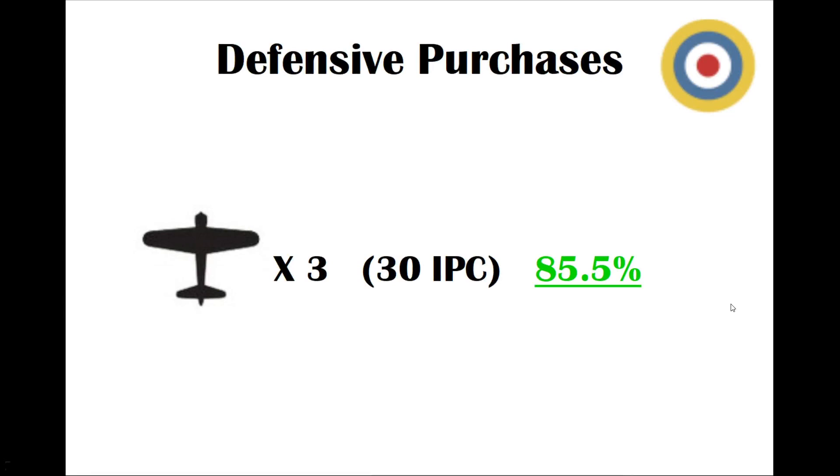Looking at the best and worst purchases for Britain, the percentage shown is the chance of the axis player winning the fight. If Britain buys three fighters, the chance of axis attack success would be 85.5%, which is extremely high. I knew fighters wouldn't be a great purchase for the ally player, but that's a very high percentage. Don't spend on fighters — it's really not worth it.